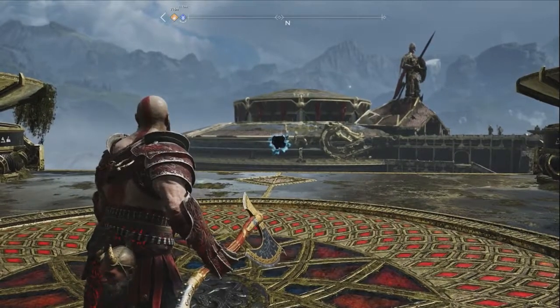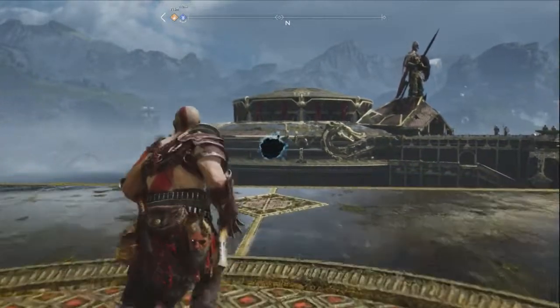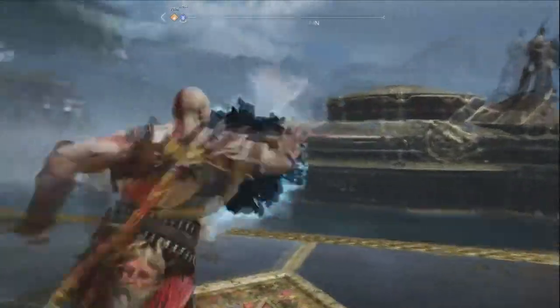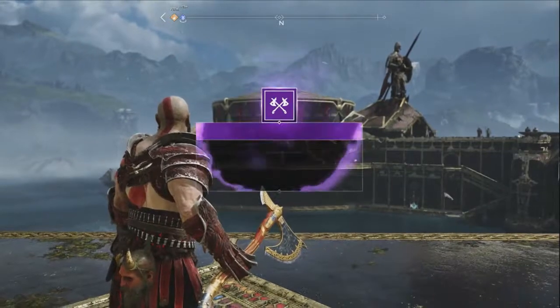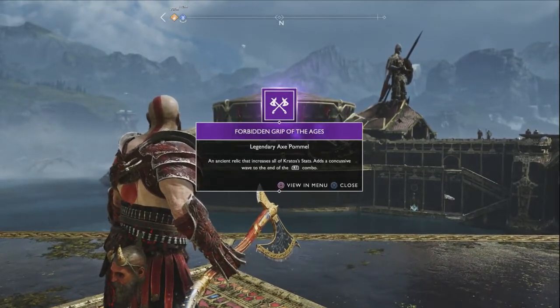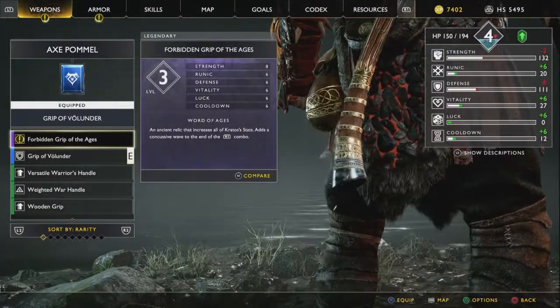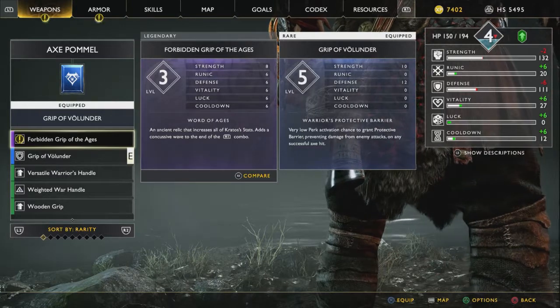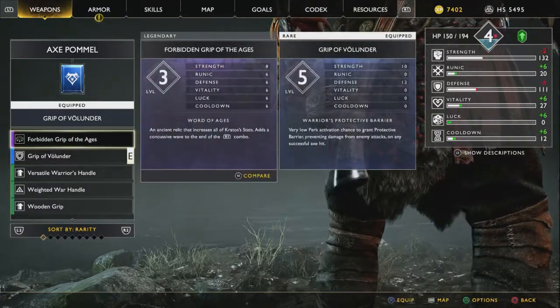That orb contains — for what I was — a level 3 axe grip, but it does some extraordinary things: on your final combo hit, it will unleash a devastating purple shockwave that will knock your enemies back.